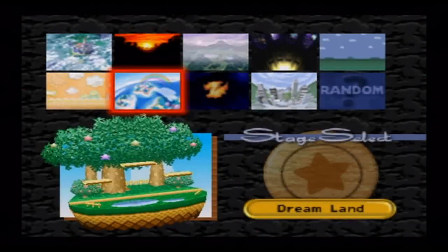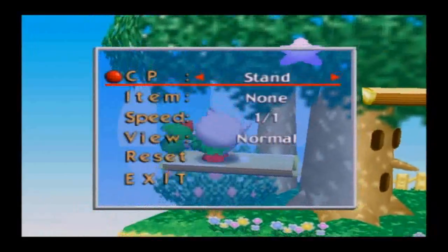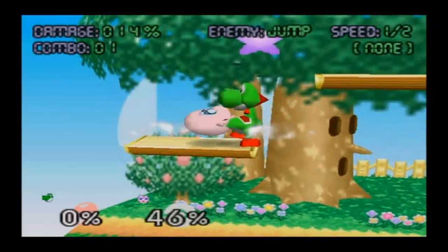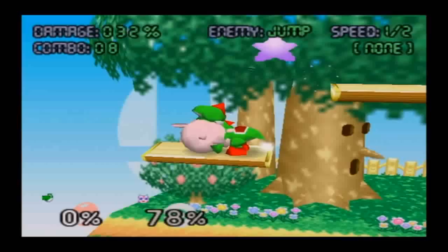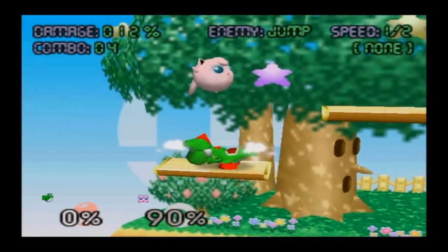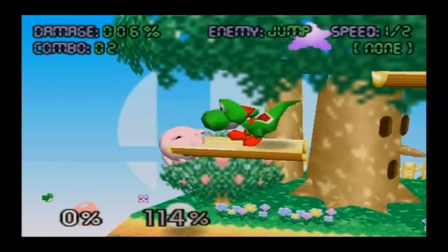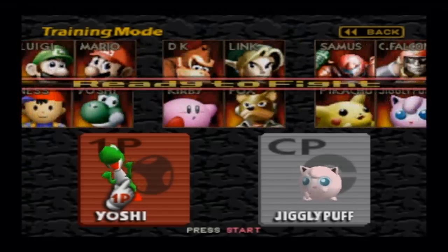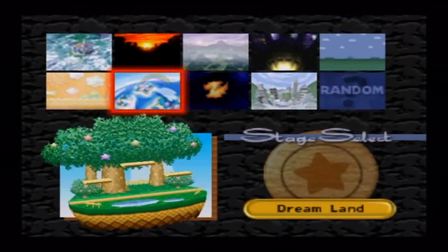Yoshi has two — that's going to be his down and his side aerial. Yoshi's down isn't going to be terribly powerful, but it will do quite a lot of damage. The knockback isn't going to be as much, so you won't really want to use it in really low damage situations. But to rack up damage, go right ahead. Try to use it only for the high damage spikes.